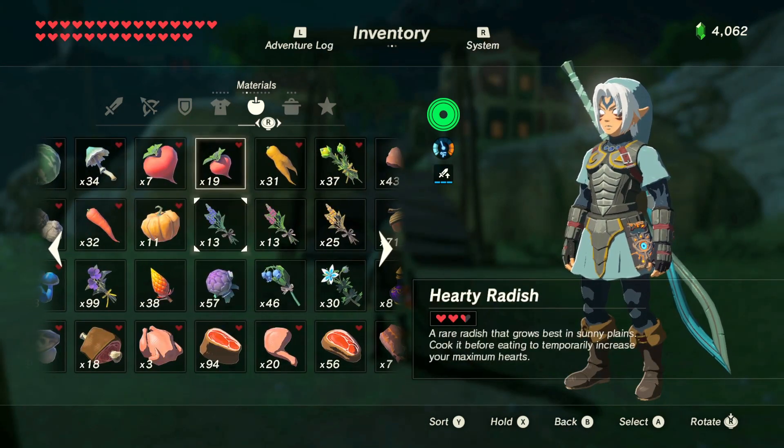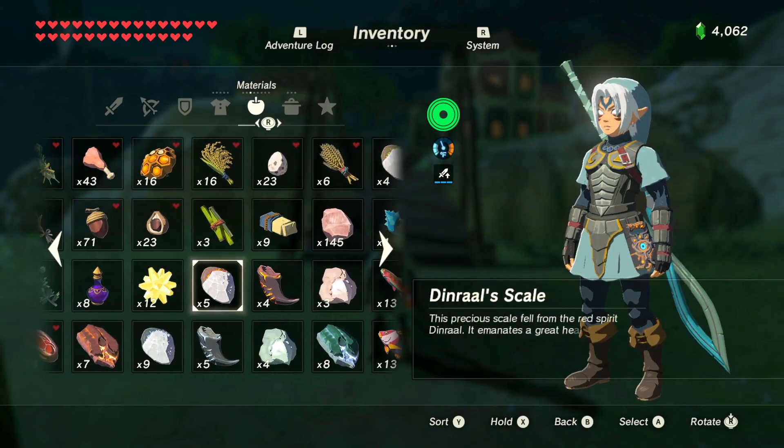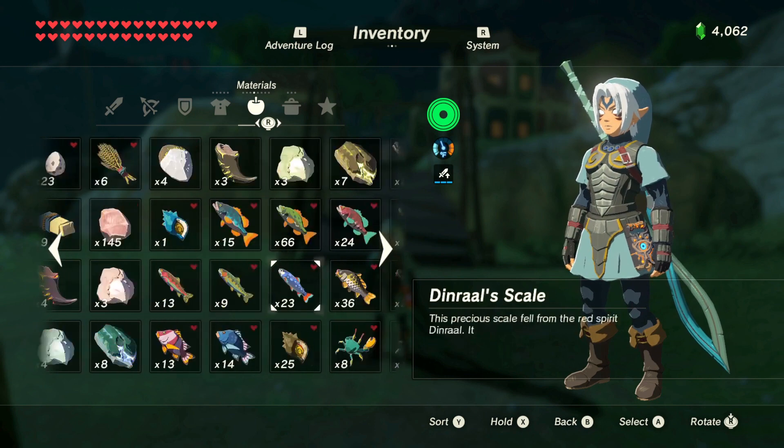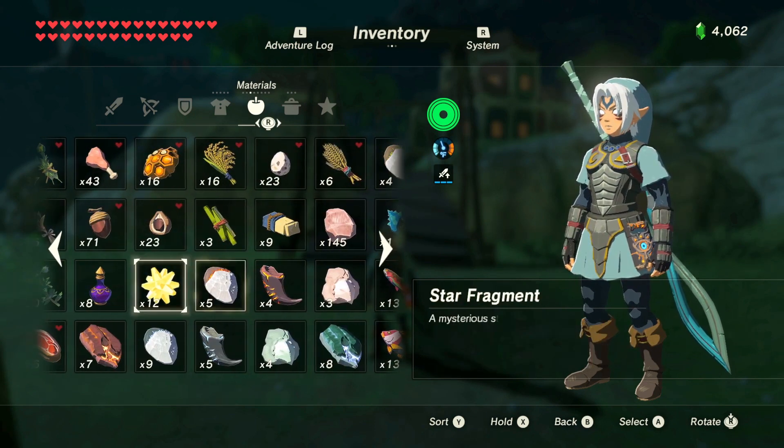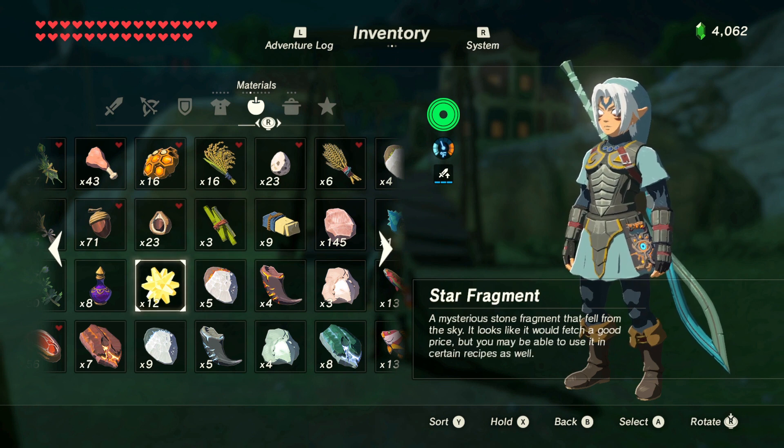Anyway, as I was just saying, I finally have everything I need except for one item — I need to get one more Lynel Gut. You guys probably noticed as I was dyeing clothes that I have a lot of stuff. Like, where did I get all those star fragments? I got a star fragment falling down as I was farming items.